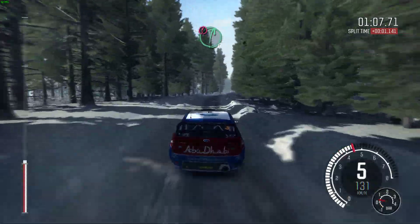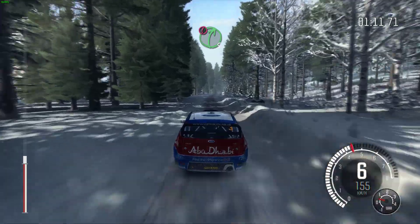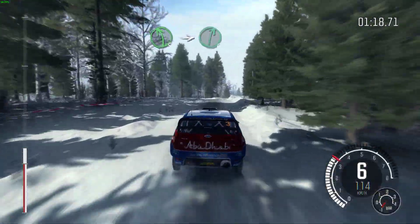Portion right six over long crest, into left six, and caution right five, over small jump, and small jump, right five over jump, bad camber, and left five, into right six bump.